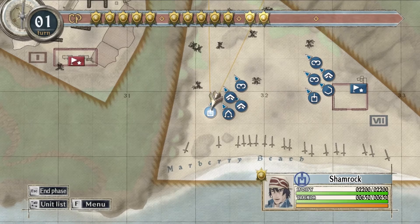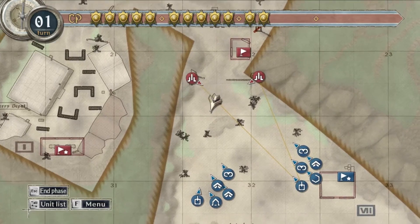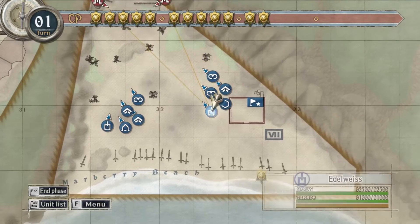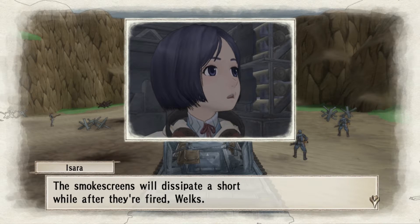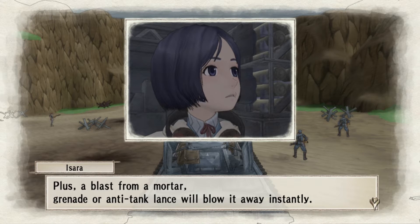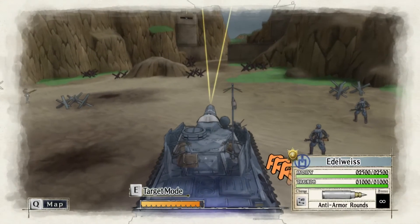So we have two tanks now — we got the Edelweiss and the Shamrock. The Shamrock is a lighter tank: 2,200 HP versus 2,500 HP for the Edelweiss. Treads are 1,000 versus 6,500. It's a light tank versus a heavy tank, but we've got two invulnerable guns. Let's go ahead and move forward.